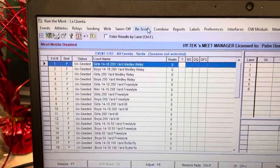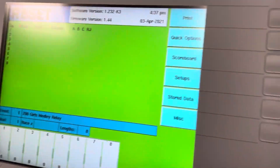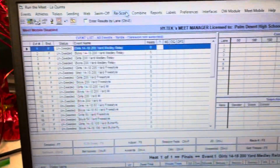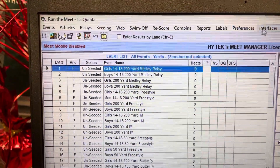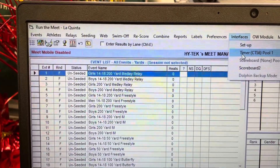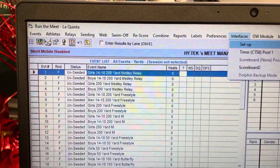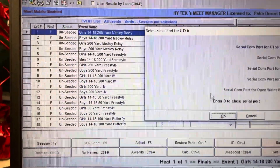Now we're going to go to Run. As you go to Run, we are connected to the Colorado timing system. Just to make sure the interface works — it's right here. You're going to come up to Interfaces, then Timer, and open — Open Serial Port.